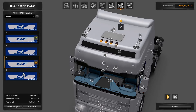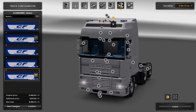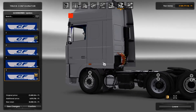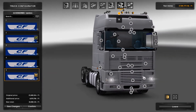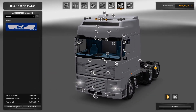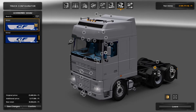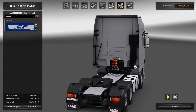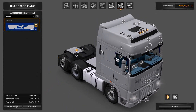At the back there are wind deflectors. Going around to the rear, there are no side skirts. You can't access some of the options from the back view, which is a bit weird. There's a number plate option and you can have some chrome tread plates.